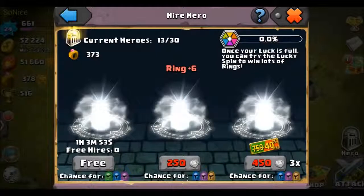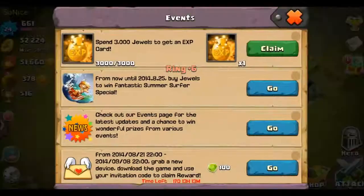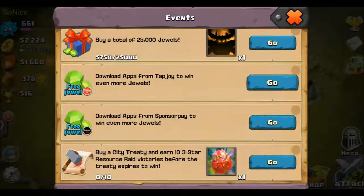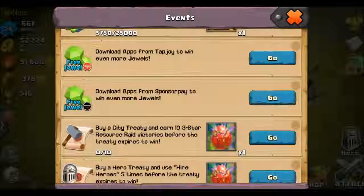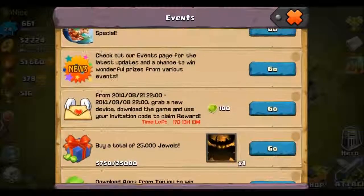Let's hire some more Heroes. Let's see if I'm lucky. Blue, blue, blue. Come on. A gold EXP card — alright, better than nothing, right? So right now I'm just going to be doing some raiding because of the City Treaty, and after 10 raids I get a Coral EXP card, which is amazing.